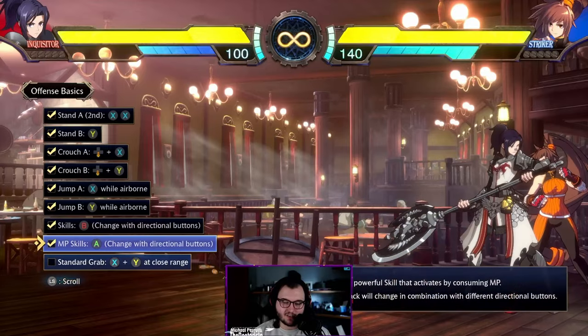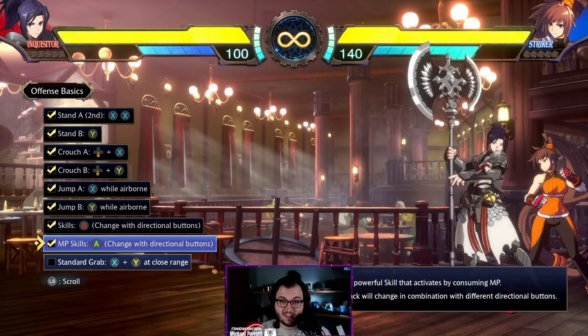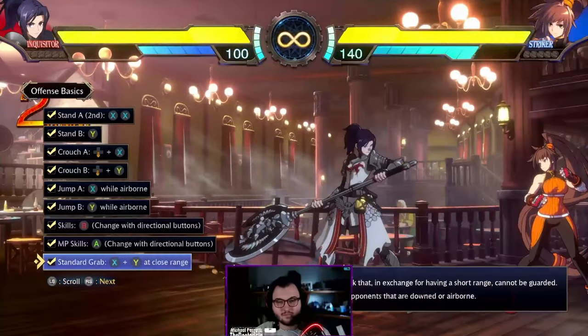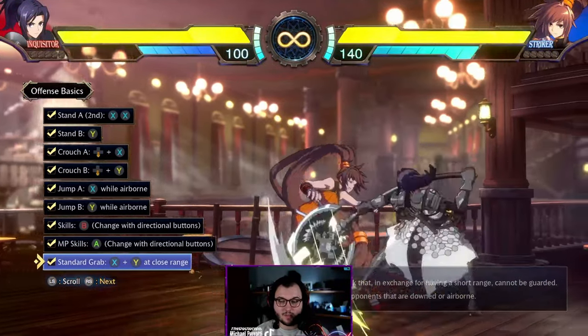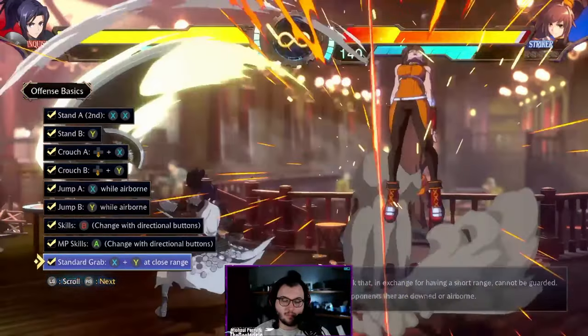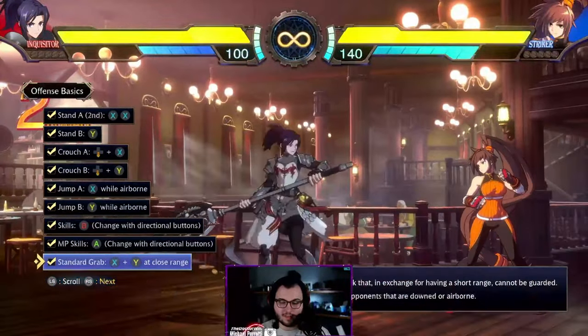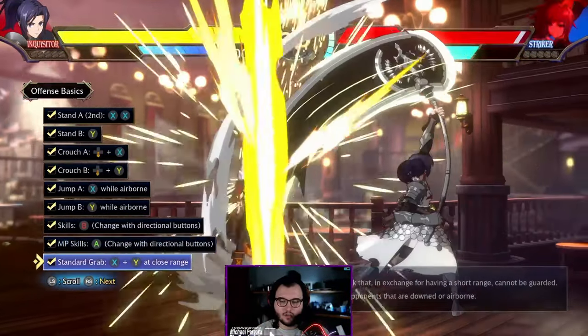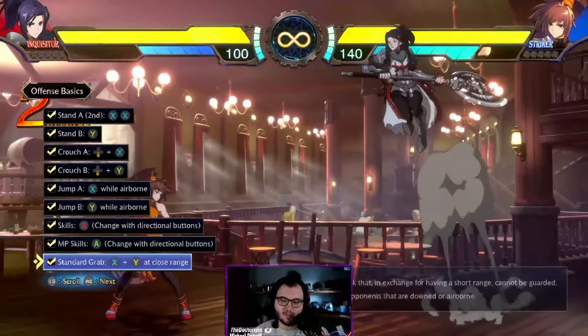All of these skills and MP skills are going to be different per character, so once you find the character you like, you'll have to figure out what each of them does. For the standard grab, it's standing A and standing B pressed at the same time. Holding backwards at the same time does a back throw, which can put your opponent closer to the corner to keep pressure going, or throw them back towards mid-screen.